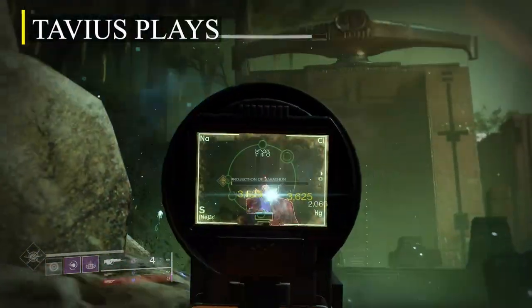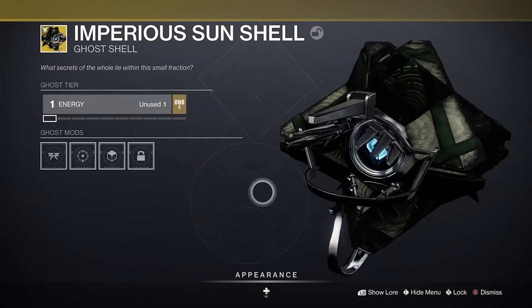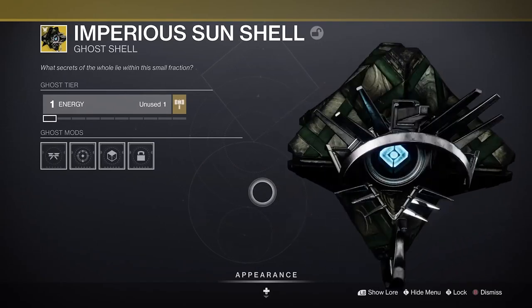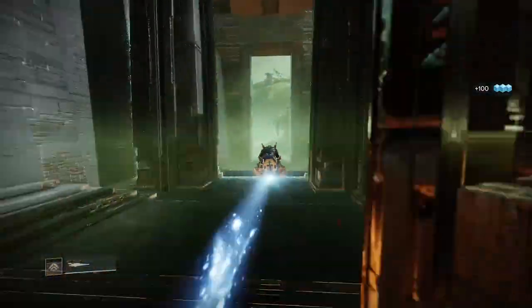What's up guys, Savius here. You are here because you want to know how to get the exotic ghost shell from the new raid Vow of the Disciples, solo. It's really simple but it can take you around 45 minutes to get all the lore entries necessary to unlock the ghost shell.